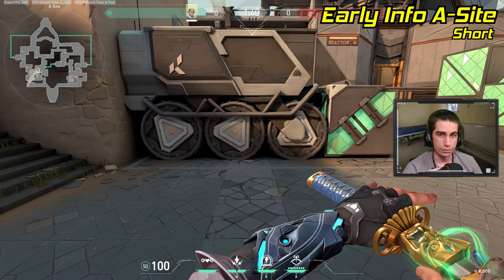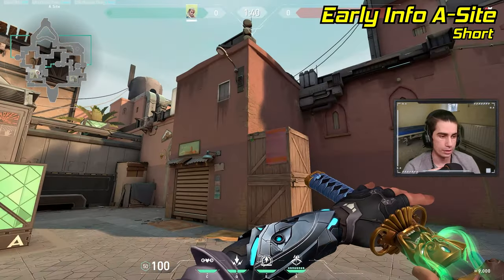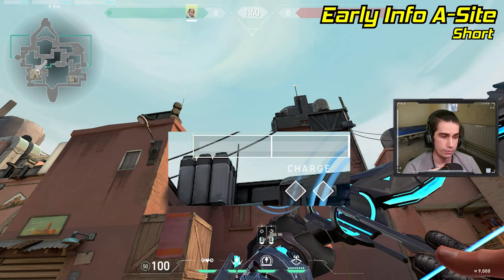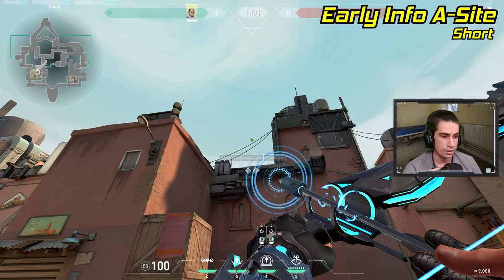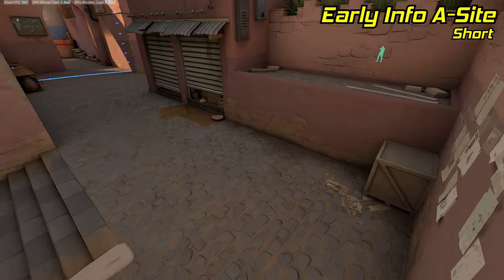For a quick and easy way to reveal short, stand right on top of these light gray bricks in the ground, right up against the truck, turn around, and line up the bottom left corner of your charge bar against the top right corner of this left pillar above short. Then just jump and tap, and the arrow will land in short, revealing anybody standing there.